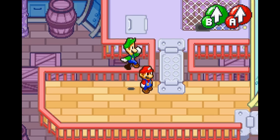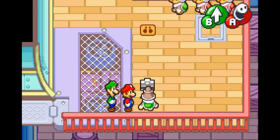What I'm showing off here is that you control Mario and Luigi separately. You can even see in the HUD - there's a B button and an A button. You completely missed the block back there.